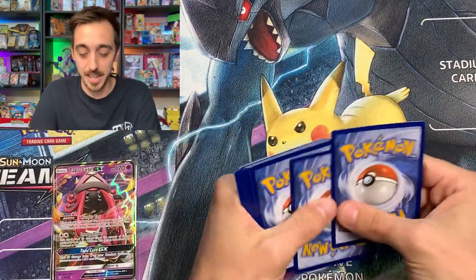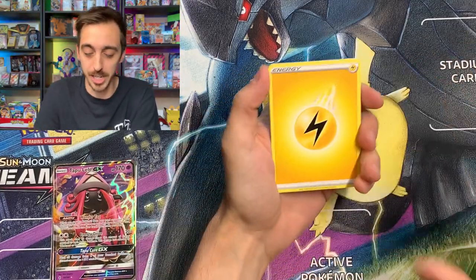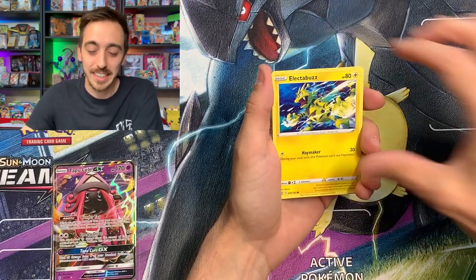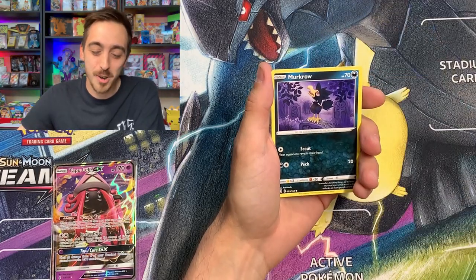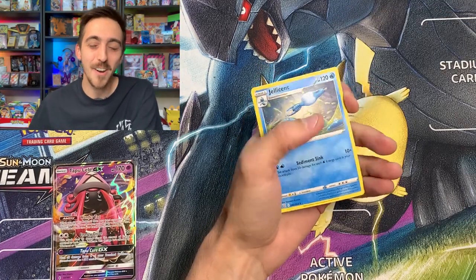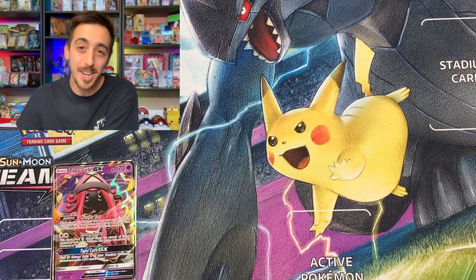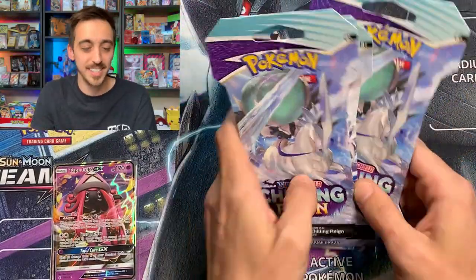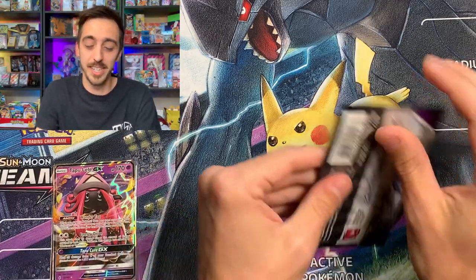Can this last Battle Styles pack save the pull rates on the Empoleon tin? Code for you. Electric Energy — feeling charged up. Buffolant, Crawdaunt, Grumpig, Electabuzz, Gurdurr, Bronzor, Murkrow, Carnivine for our reverse, and non-holo Jellicent for our rare. That looks like one pull from the first tin — the Tapu Lele GX. Let's pause on the tins and rip some Chilling Reign, then we'll finish with the Tyranitar V tin.